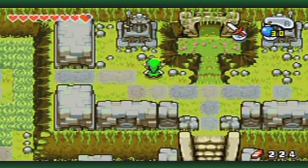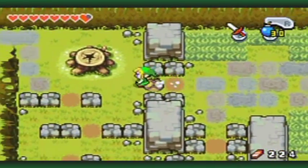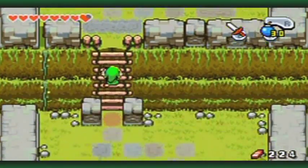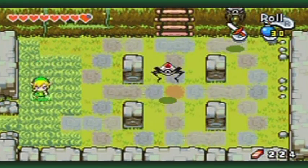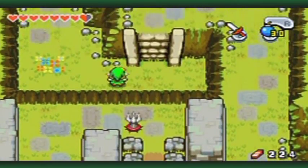If you want to go in the dungeon now I guess you could, but you're going to have a hard time following the kinstone fusions I'll be doing. What happens is the kinstones at this point in the game should be where I show them if I get all the kinstones up to this point - before I get the item in the dungeon, they should always be in the same spots.